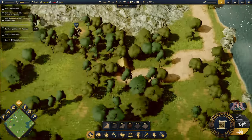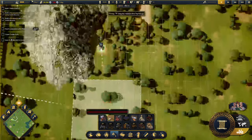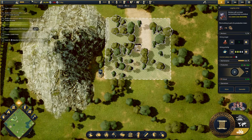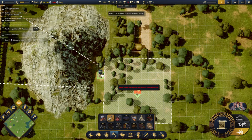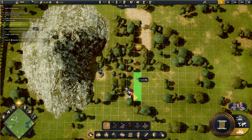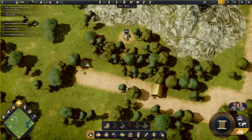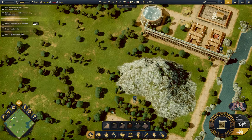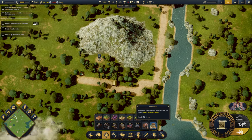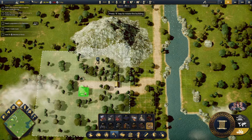Then we want a stone quarry - we have stone deposits here. I'm thinking of building around this area. We can probably build something along this side. Then we want to build a warehouse with the logging camp inside the area.